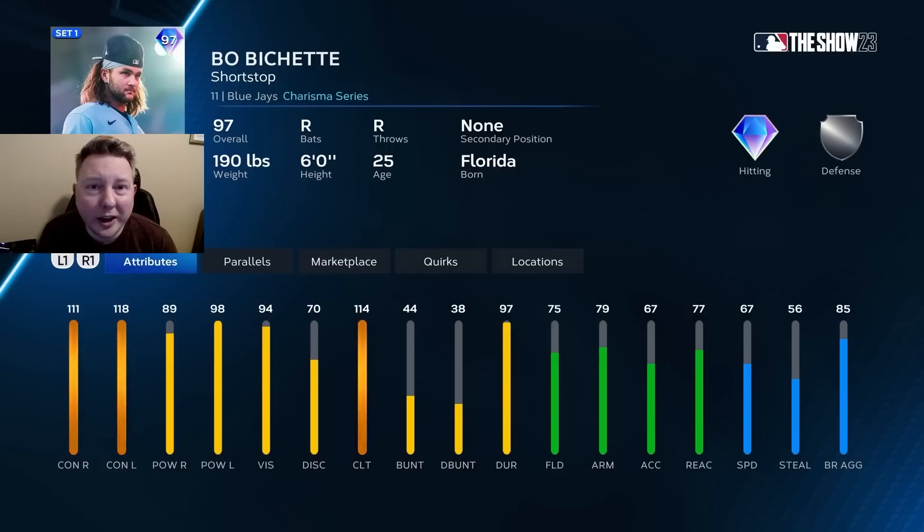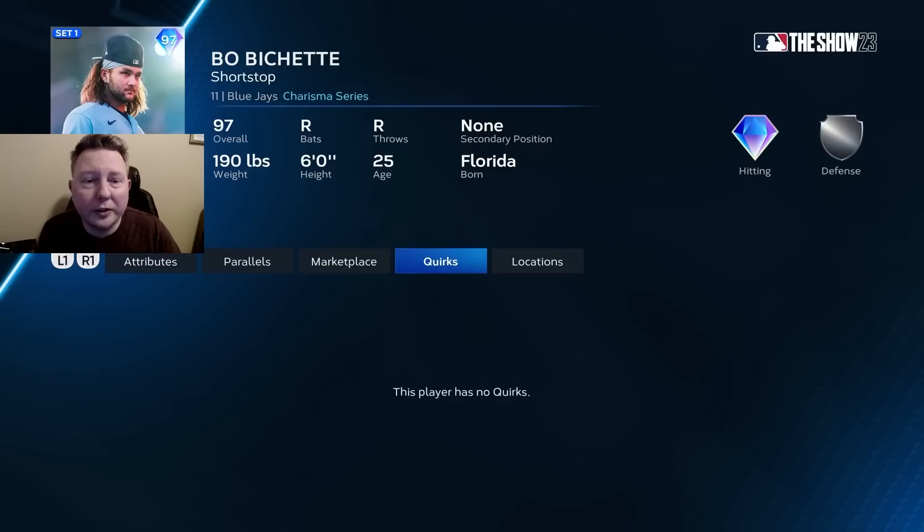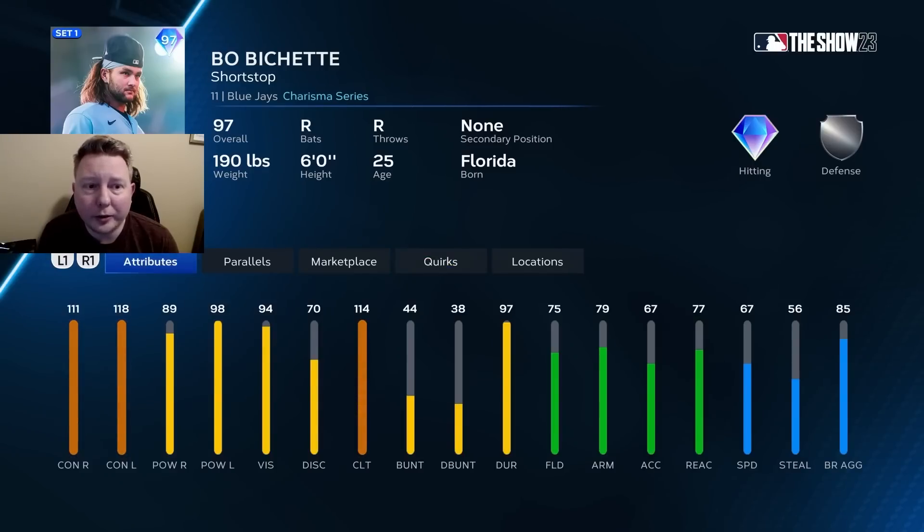Rounding out the AL East, we have Beau Bichette, who I'm rating A-tier. Really, really good hitting attributes for a shortstop, but he's going to play pretty average defense. He also has no quirks to speak of and no secondary positions, so if you're going with Beau Bichette as your shortstop, he is going to be your shortstop. The hitting stats on this card are amazing, but the fielding holds him back just a little bit from S-tier.